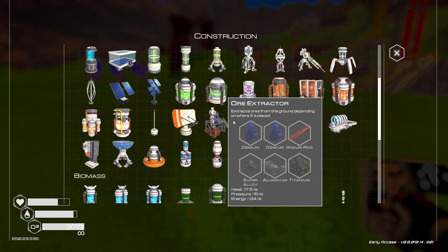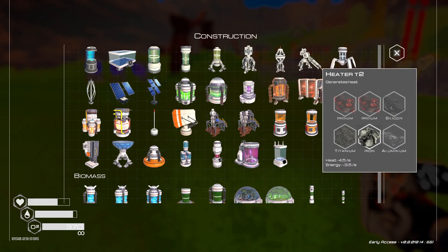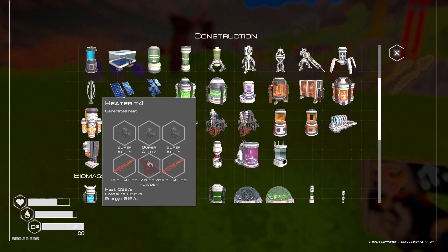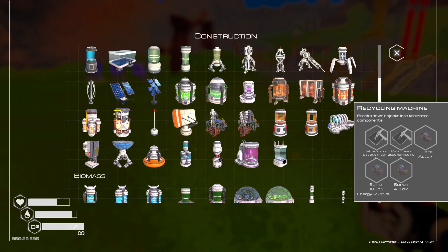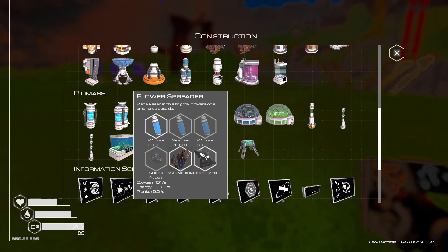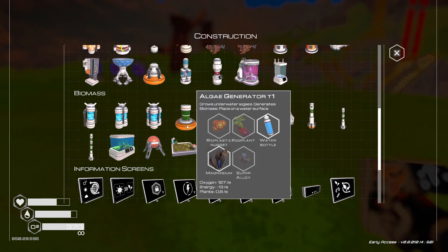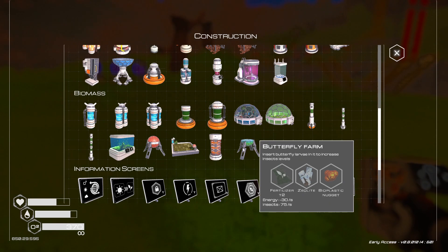I have so much extra magnesium — I don't know what to do with it. I'm trying to find something that uses a good amount of magnesium alone, or magnesium and iron, so I could create a sink for it. But even the flower spreader only uses one magnesium. Only one magnesium in all of those butterfly farms.